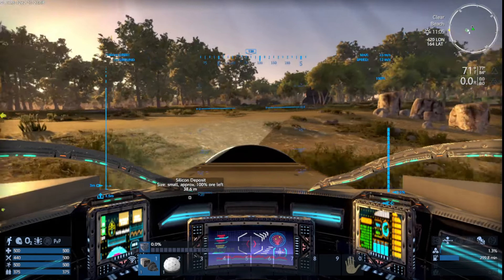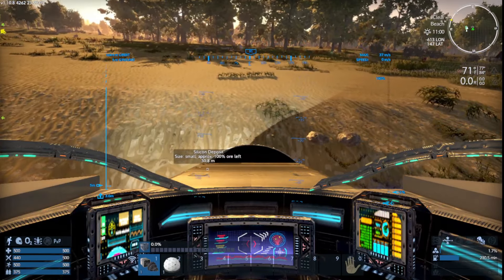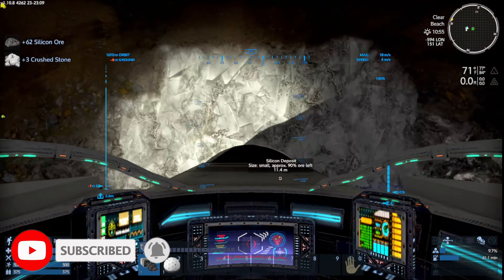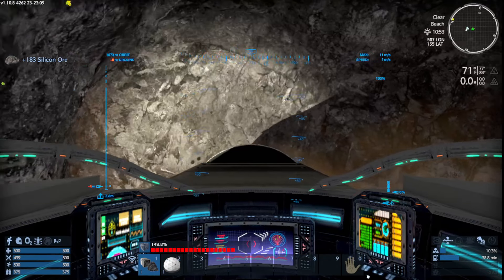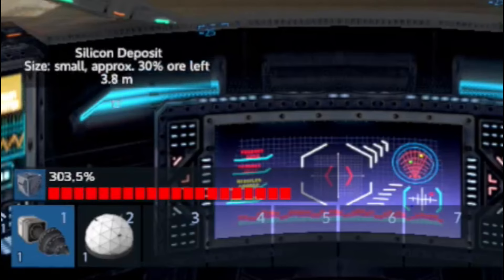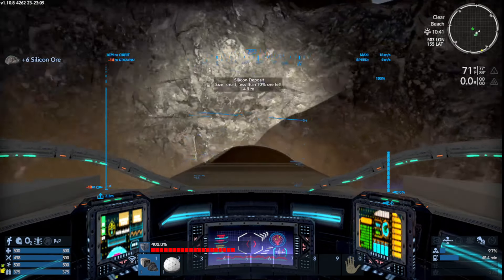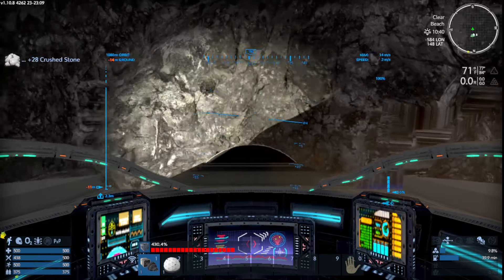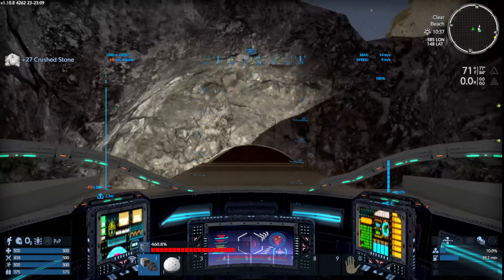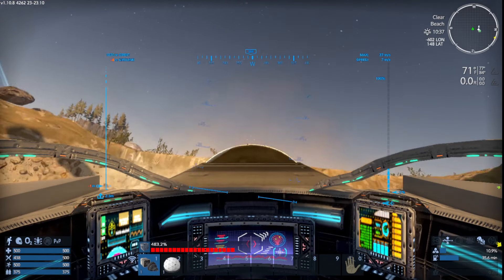There's a nice spot right here underneath the beach — we're going to test this out. I have encumbrance turned off because we're getting too many resources and I don't have enough container extensions on this particular model, but this is just for showcase purposes. Remember, rock is always good because you can use rock to make any of your basic resources.